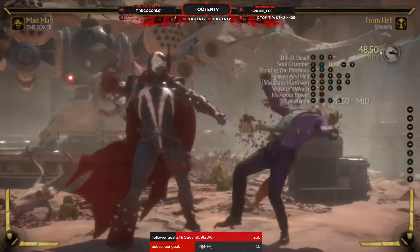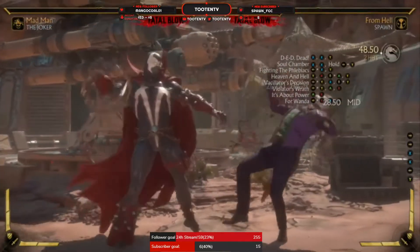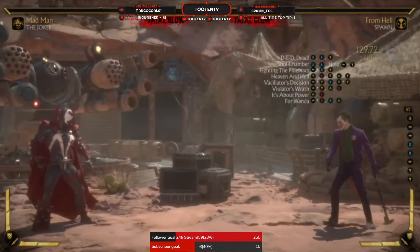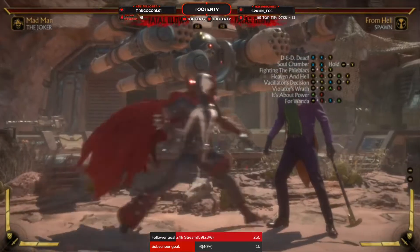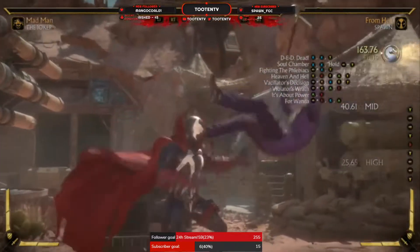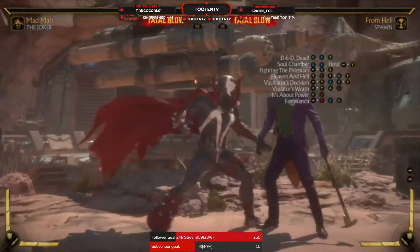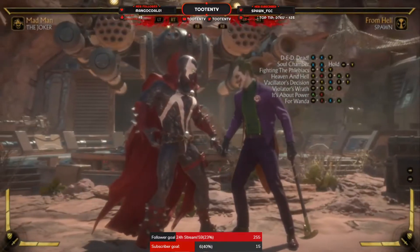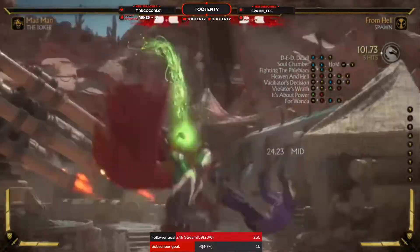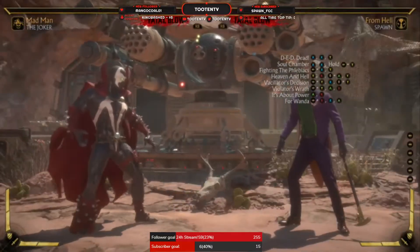Really, your punish string is going to be this — when you got your crushing blow for it, it's going to be this. Because it is a crushing blow on punish. So if someone's doing some bullshit, they do something unsafe: 1-1, hold back 2. It punishes for about a 26-29% combo for the crushing blow. Then you got back 1-2, which is going to be your main combo string. And then you got 2-4 up 3-2, which is very weird — the final hit is an overhead there.